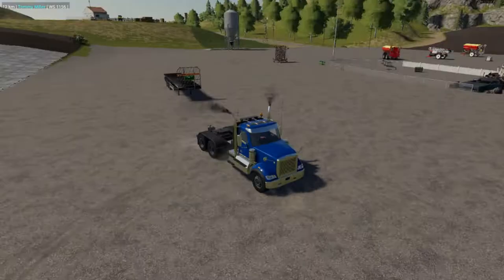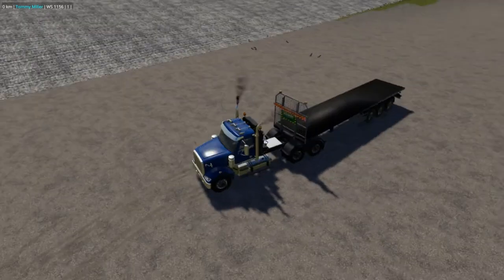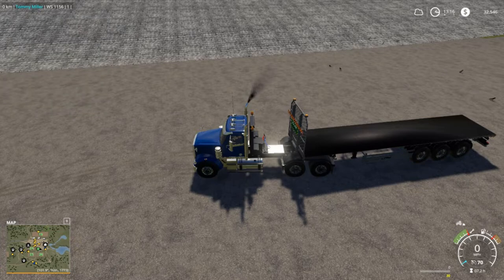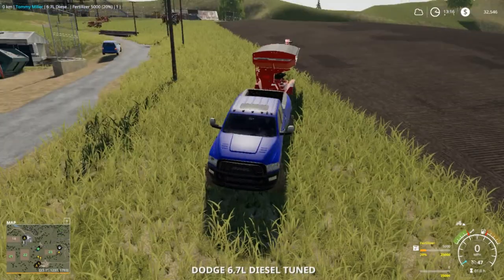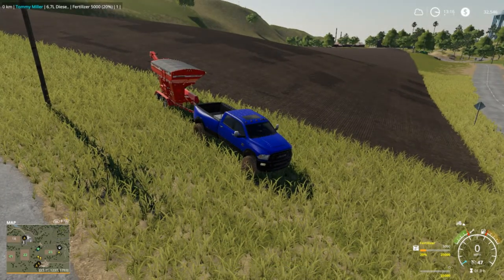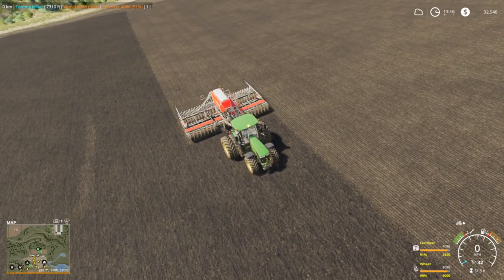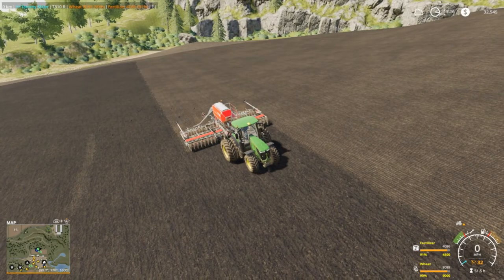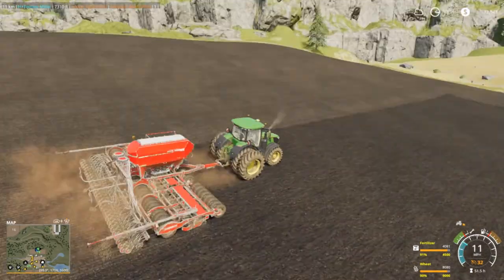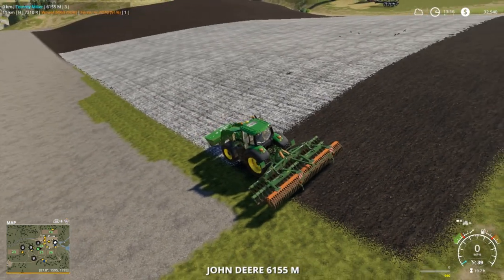And then we got the 7R over there that's already planted some — that's why I'm always coming in crooked. This field here is finished — that is fields 20, 21, and 22 combo. Watered the horses, and it was getting pretty low. We are planting wheat in this field — it's field 19. We've done oats in this field like two or three times, so I figured let's change that up. We're gonna plant the oats over here in this field right across the road.